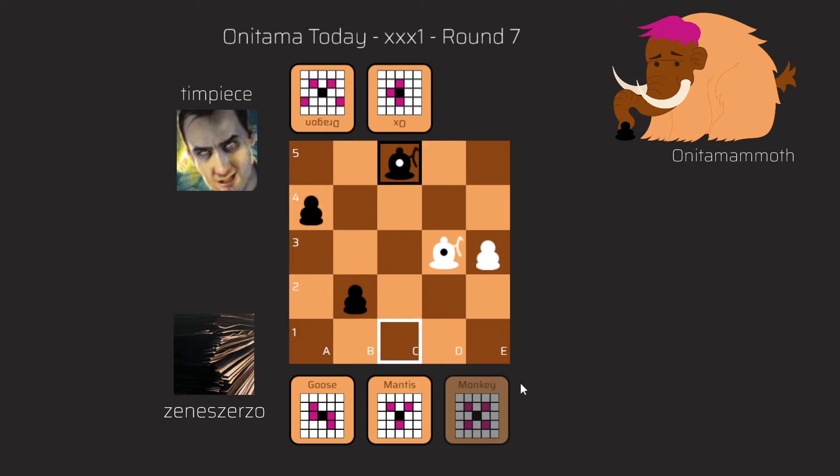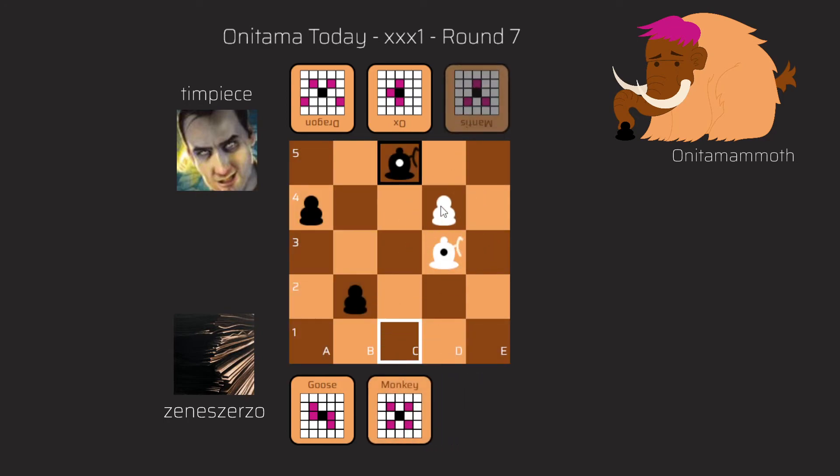But was it really undefended? That's your question to answer — pause the video and find the best move for White in this position. I give you a few seconds. I hope you all found the move. Congratulations to everybody who found it — it is with the Mantis card to D4.